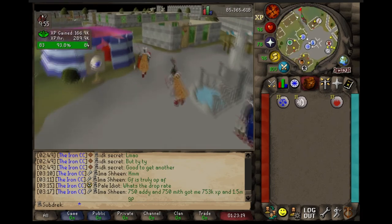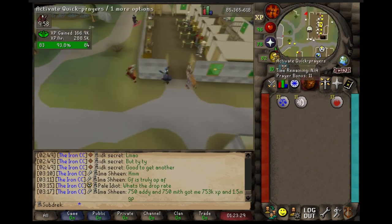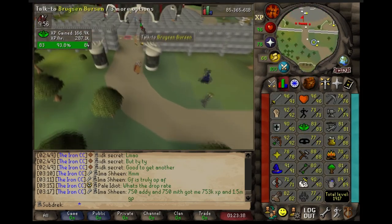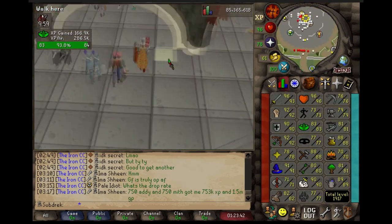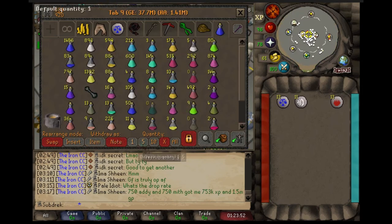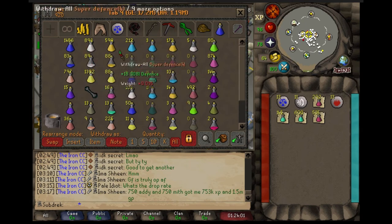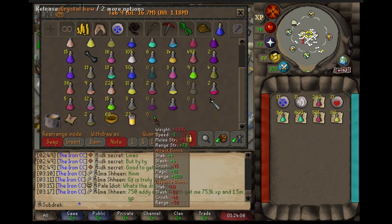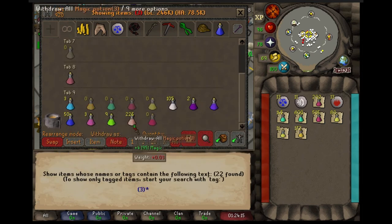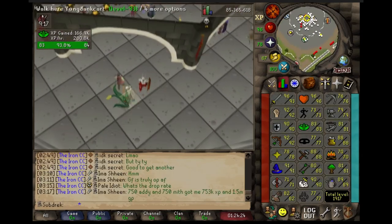I'm about to go to Varrock just to finish up the rest of my Cerberus potions. Actually I'm going to decant my potions right now just to check where I'm at with my bulk ones. My prayer potion stack has kind of always been in limbo at around 700, because ever since it got up to that point I've been engaging in grinds that use it up.